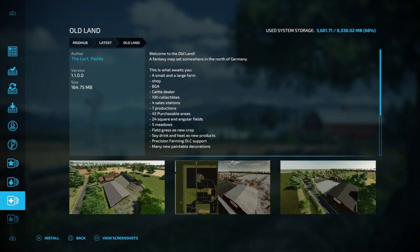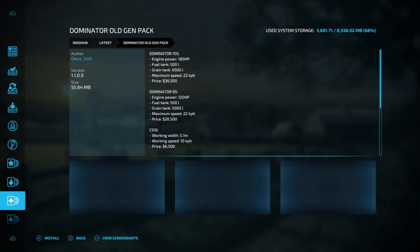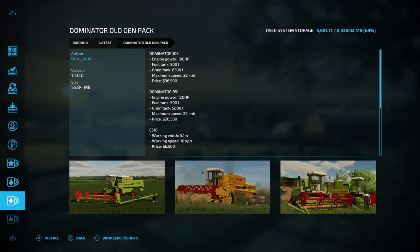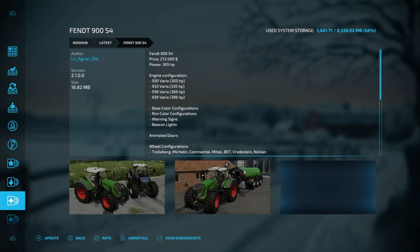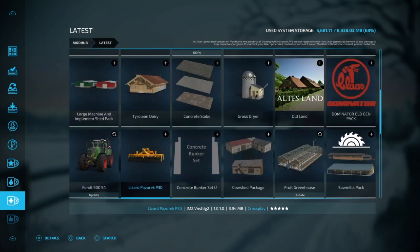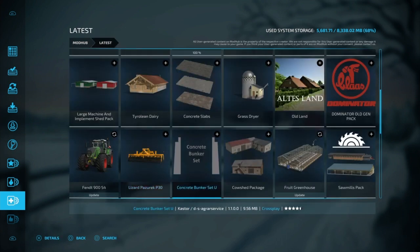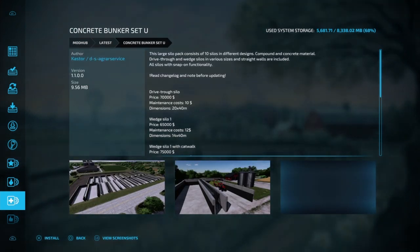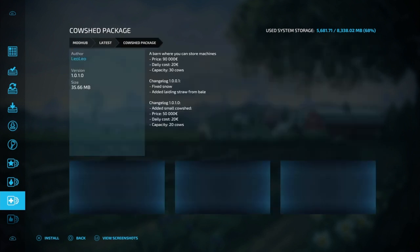We got an Old Land Map — that's kind of cool. We have the Dominator Old Gin Pack, so it's older combines — looks like Claas. Then the Fendt 900 S4 got updated, we have the Lizard P30, and a Concrete Bunker Set with different concrete bunkers.